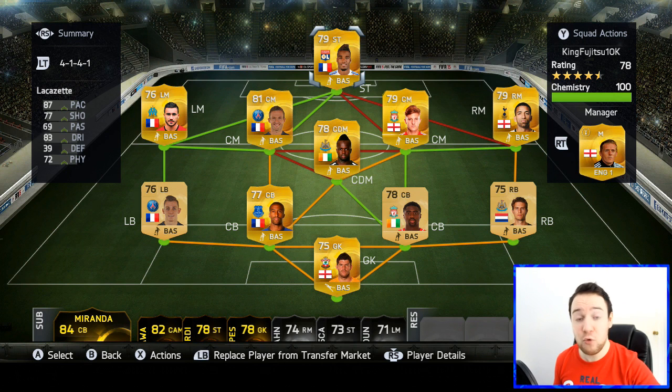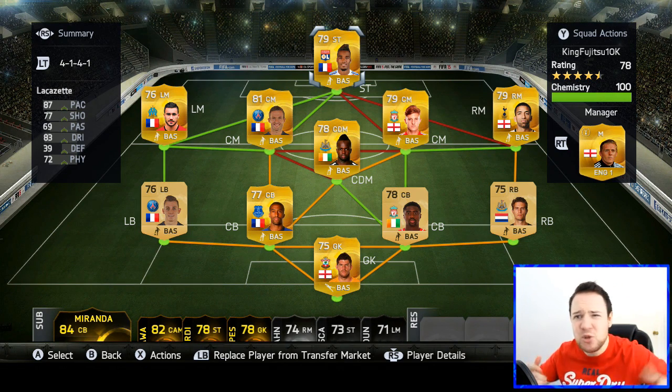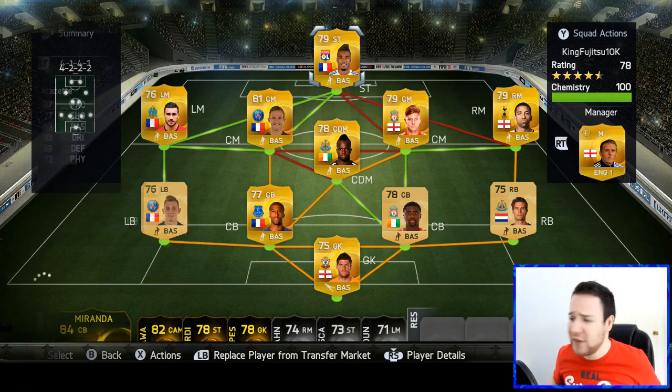Lacazette is an awesome player — four-star skill moves, great pace, great strength, good in the air, and he sort of finishes off this team quite well. So yeah, it's going to set you back 12,000 coins. I'm sure you guys have got it. Let's move into a live game.